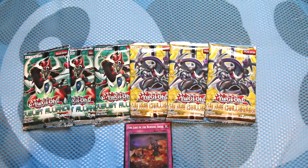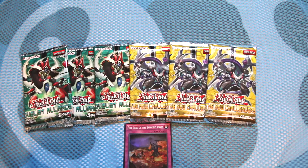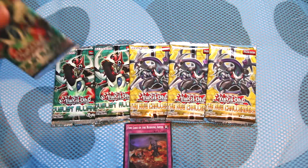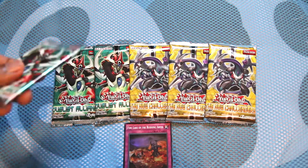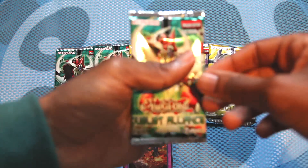Okay, so I have unboxed my packs — we have three Duelist Alliance, three New Challengers. Let's hop into this. The cards that we want to pull are of course Shaddoll stuff, Burning Abyss stuff, Qliphort stuff.